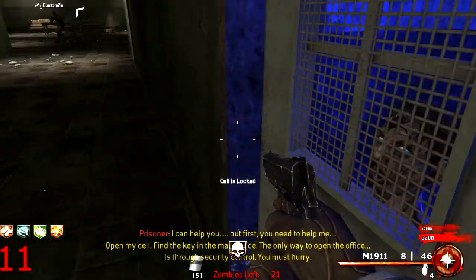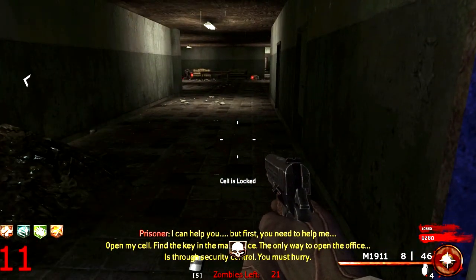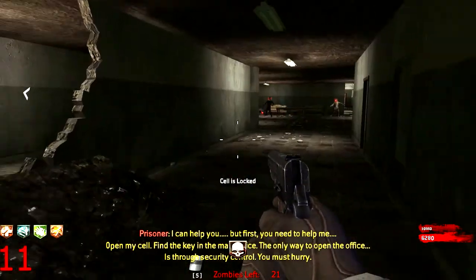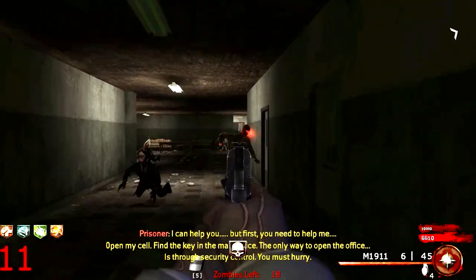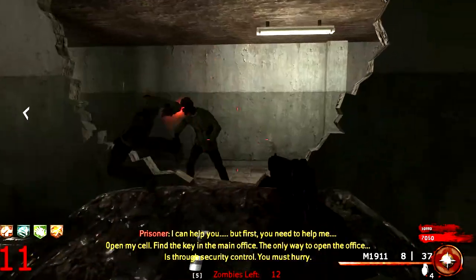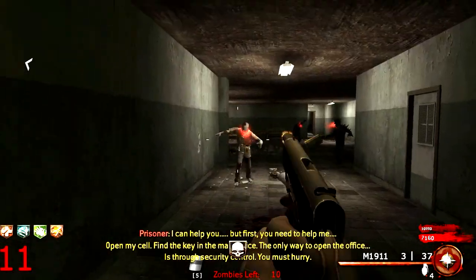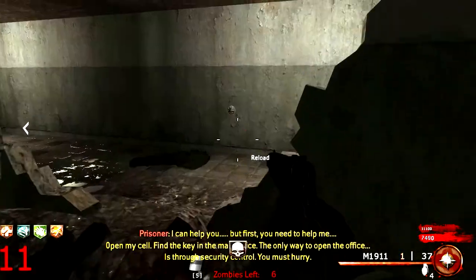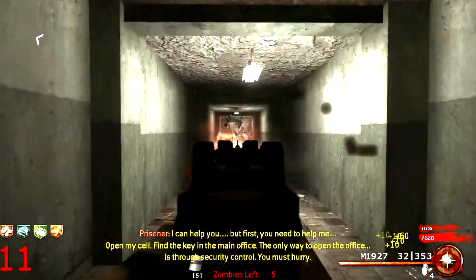Oh so this is that thing isn't it? Oh yeah. I can't help you. No, I can help you. But first you need to help me. Open my cell. Find the key in the main office. The only way to open the office is through the security control, you must hurry. So luckily, like we said guys, we've already done this map and done a majority of the easter egg. We don't know how much is left after what we've done, but we know how to get into that main office, so we should be good.